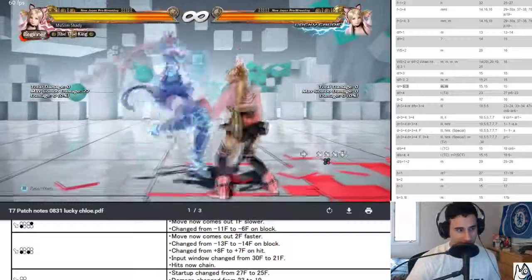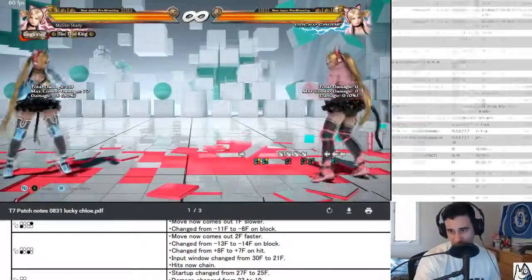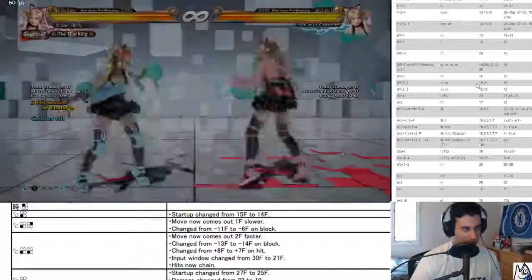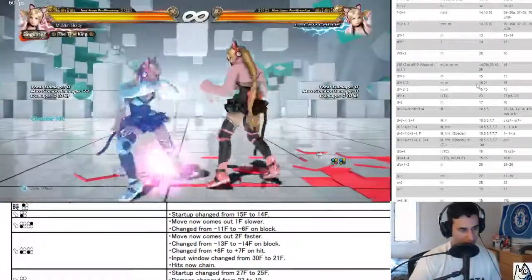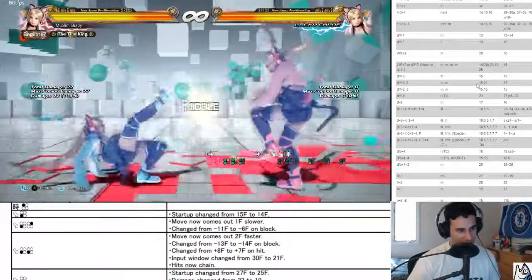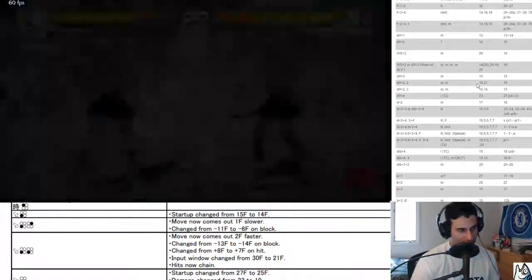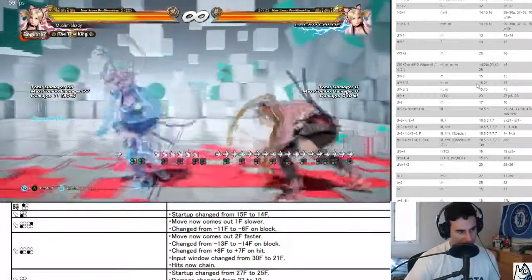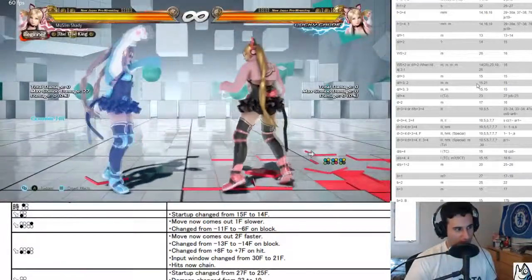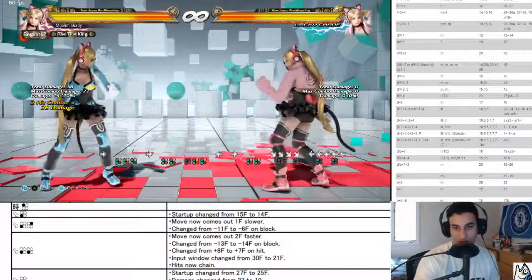Down fort four changed to 25. Putting on counter reaction was changed — did it knock down before? I could have sworn it knocked down. No it didn't — wow, that's trash. Alright, good — this is a good change. Damage nerfed in order for the buffs. I wonder if you're able to get anything off this. Looks like back one is probably the best out of this.